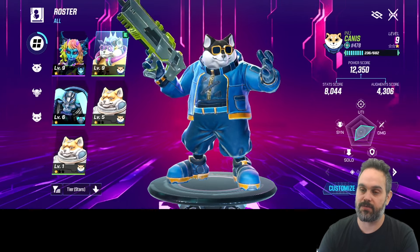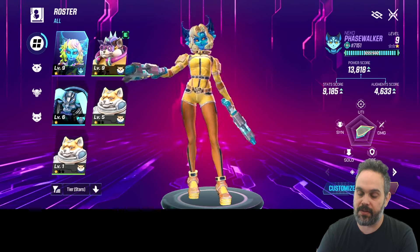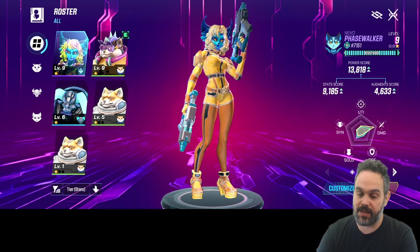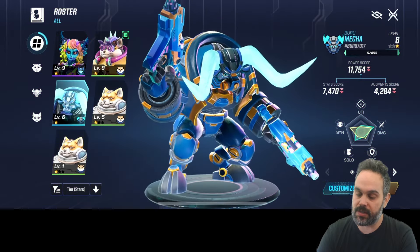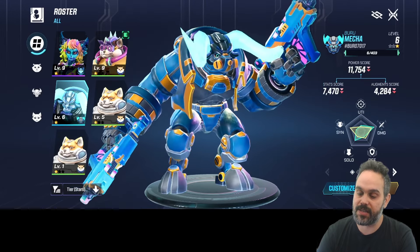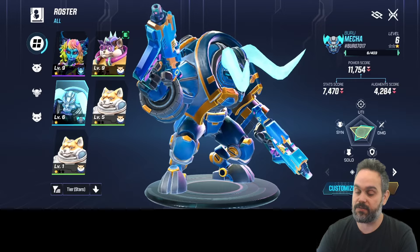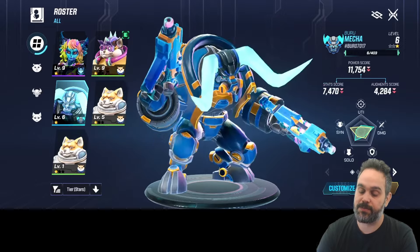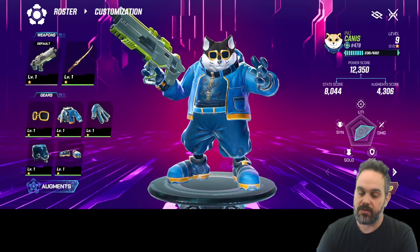Coming back, there's a daily login where every day you log in you get a different item. When you start, you get one Enu. If you click here, you can see your NFTs in the game. The way to differentiate your NFTs from regular in-game assets: if you click an item and the name in the top-left shows only numbers, that's an NFT. If it has a hash followed by characters like 'Boodle 7017', that's an in-game asset.